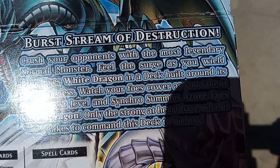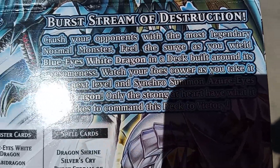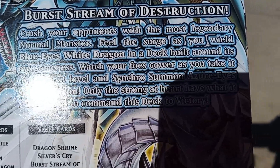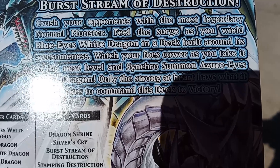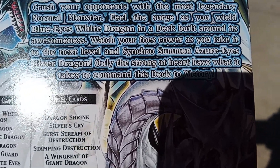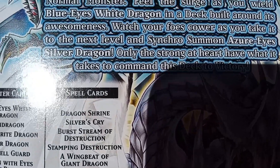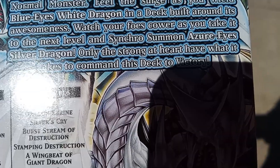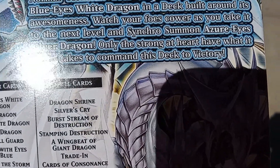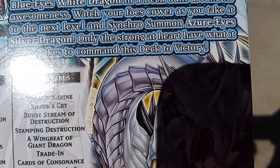Crush your opponents with the most legendary normal monster. Feel the surge as you wield Blue-Eyes White Dragon in a deck built around its awesomeness. Watch your foes cower as you take it to the next level and Synchro Summon Azure-Eyes Silver Dragon. Only the strong at heart have what it takes to command this deck to victory.